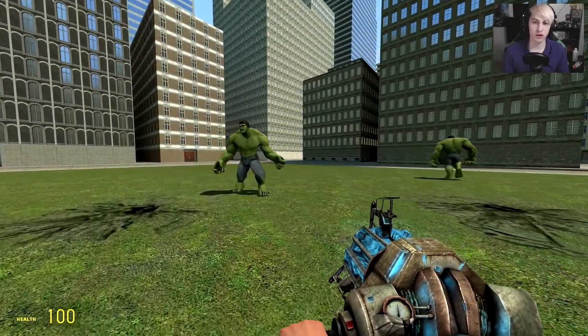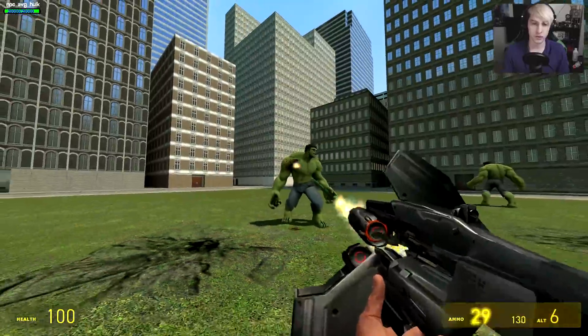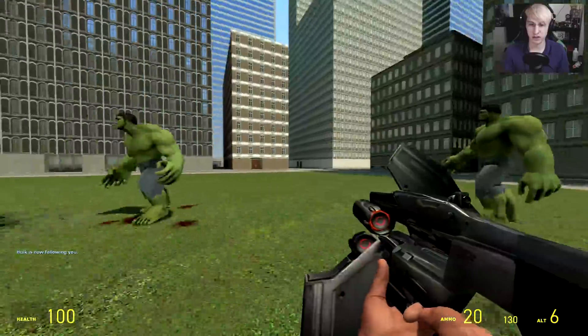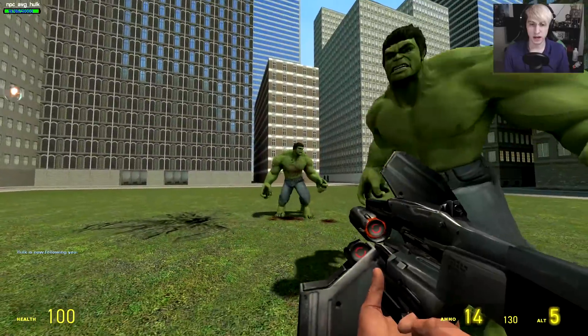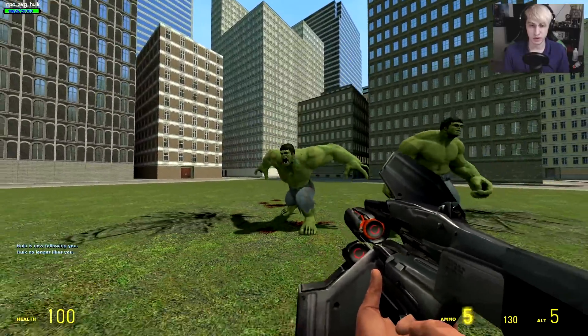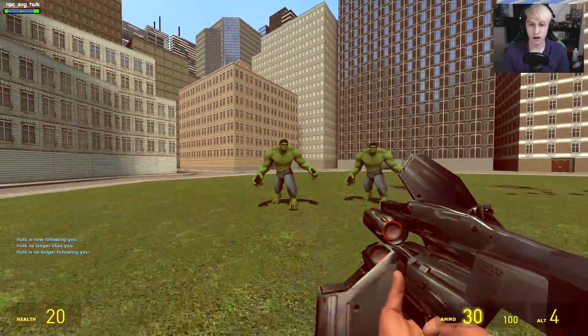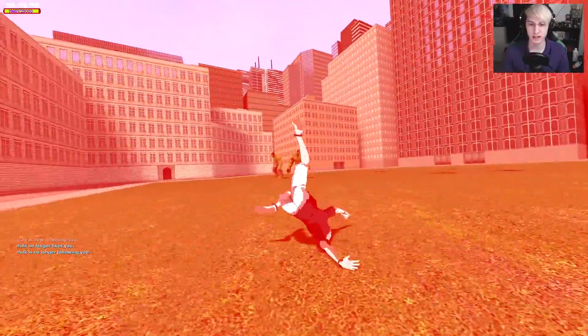So, what if you have two Hulks and you piss one off? Will the other one help us? Just to really figure this out, one is going to follow us, and we're going to attack the other Hulk and piss him off. Here we go — oh, no! It apparently... both Hulks don't like you.